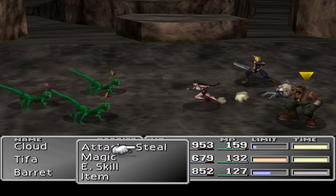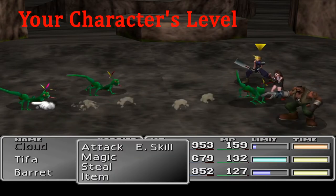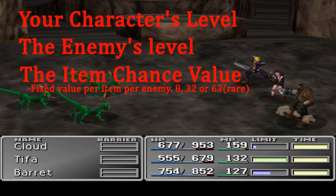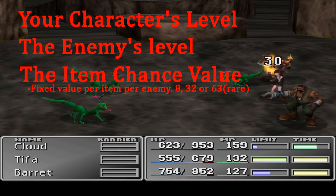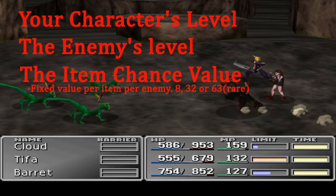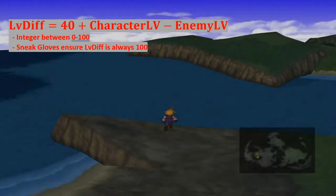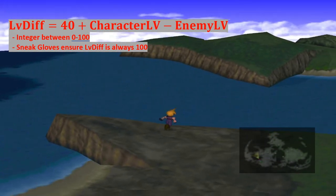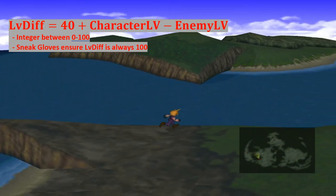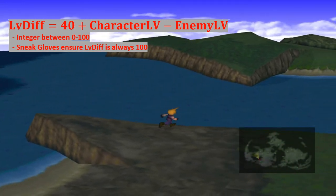Before I say anything else, I need to go into stealing and how that works. Stealing uses a few variables in its formula: your character's level, the enemy's level, the item chance value — a value which is unique per item per enemy, where the higher this value is, the easier it is to steal the item — and whether or not you have the Sneak Gloves equipped. So this is the formula. It looks quite complicated, but it can be broken down into the following parts. First we have the level difference, or LV diff, which is 40 plus your character level minus the enemy's level. This will result in an integer used in the rest of the formula, and it's capped at 100. Having the Sneak Gloves equipped will ensure that this cap is hit for all steal attempts.